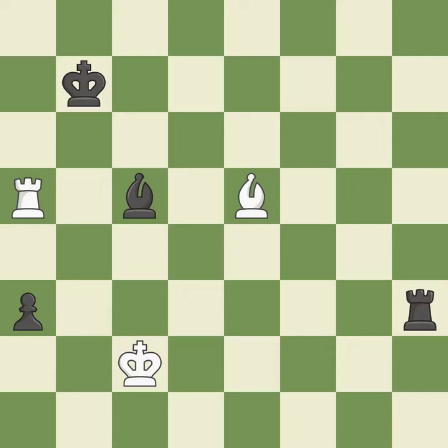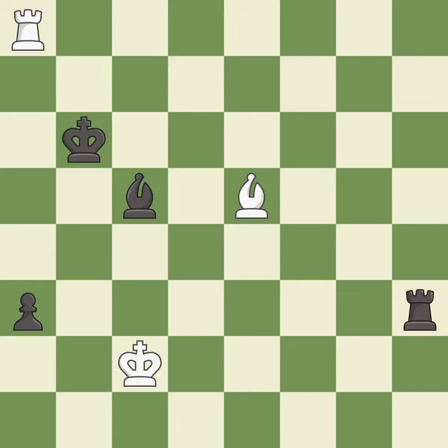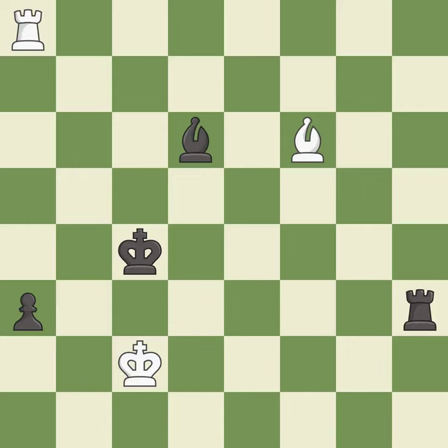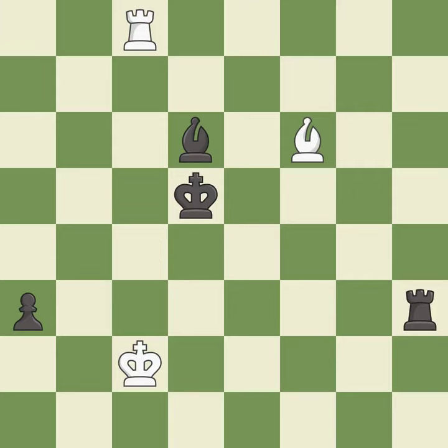This move puts the rook on a safer square, it is best. This defends a bishop that was under attack and had no defenders, it is best. This move puts the rook on a safer square, it is excellent. This is the strongest option, it is best. One of the best moves, it is excellent. A very strong play, it is excellent. A solid choice, it is excellent. Very precise, it is best. That's a sensible reply, it is excellent. This steps away from the checking rook, it is best. This puts the rook behind an opposing passed pawn, which helps counter the pawn's push to promotion — it is excellent. One of the best moves, it is excellent.